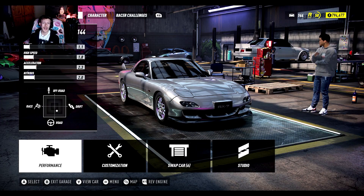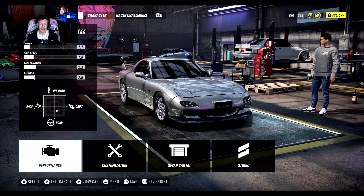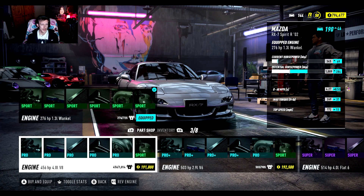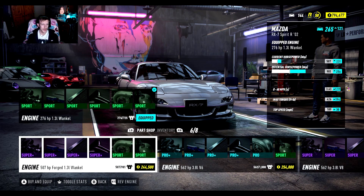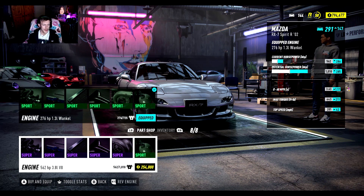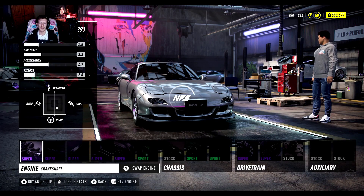Let's just jump right back into this. I'm gonna get started on a drift build because I'm really enjoying the drifter on this game. I'm gonna do another drift build, this time an RX-7. Let's see what engine swaps we can do - there's a 4 litre V8, another 4 litre V8, 2.9 V6, 4 litre flat 6, a forged 1.3 Wankel. I'm gonna go for the 3.8 litre V8.